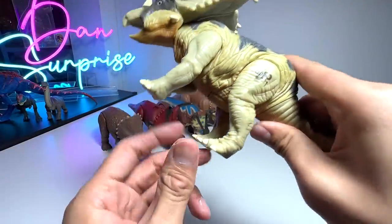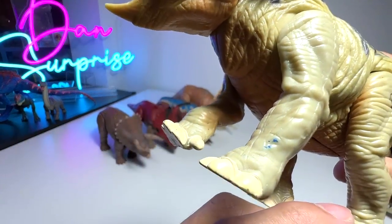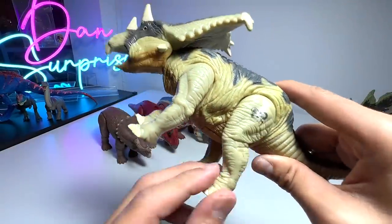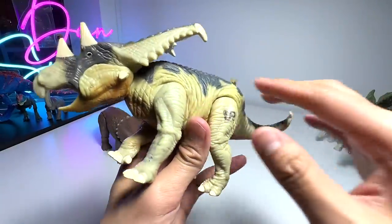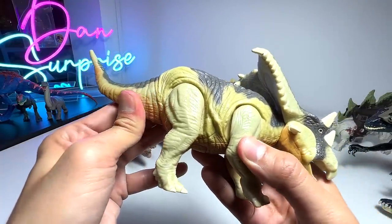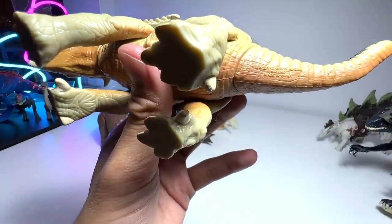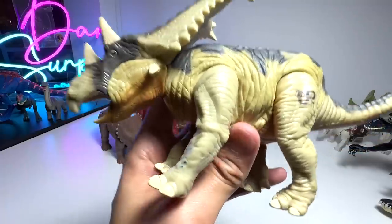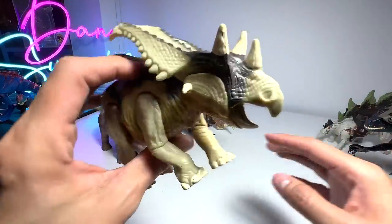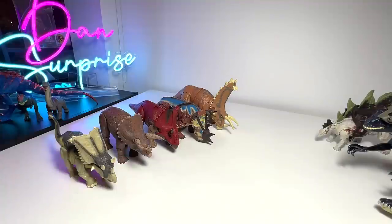This one right here is the Chasmosaurus - it's still working but very faint, we probably need to change the batteries. This figure is getting old - it's a Jurassic Park Site B 1997 Hasbro figure. Very cool figure - the Chasmosaurus is the one and only Chasmosaurus in the entire Jurassic Park line, and Chasmosaurus is known as the opening lizard.